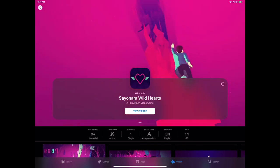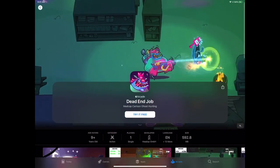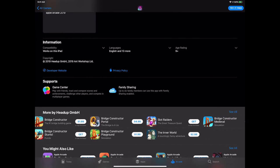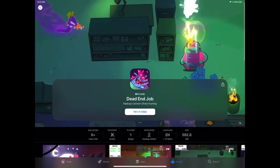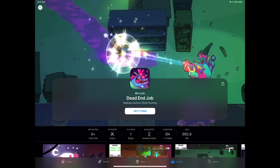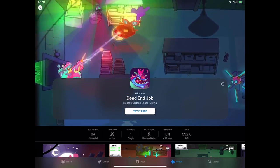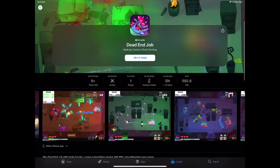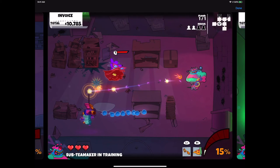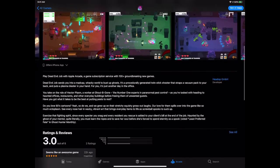Dead End Job — this is from the makers of Bridge Constructor: Portal combination, which was a really good game. They've gone completely different style — this looks more like a classic iOS dual-stick shooter where you go through different environments with a whole Ghostbusters vibe and fun cartoon art style. Level to level, take out all the enemies — sure it's not quite dual-stick shooter but it has that vibe. Fun quick action shooter game where you're cleaning up ghosts. What's not to like?